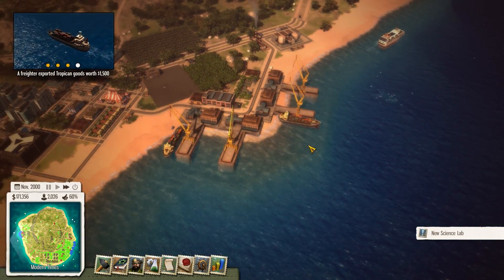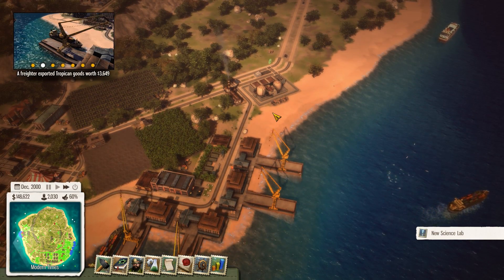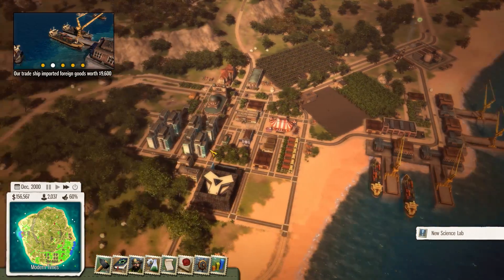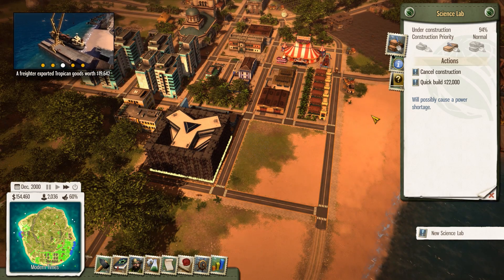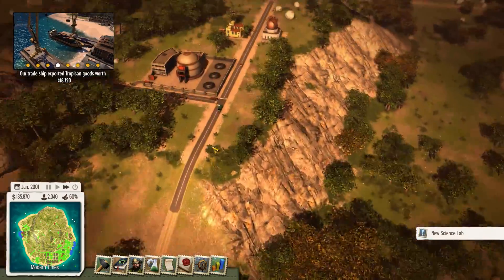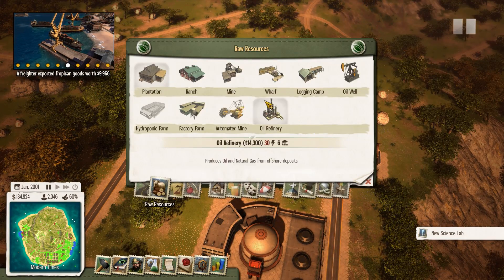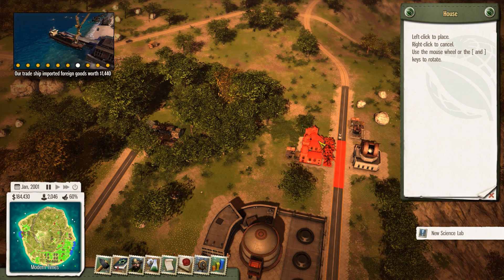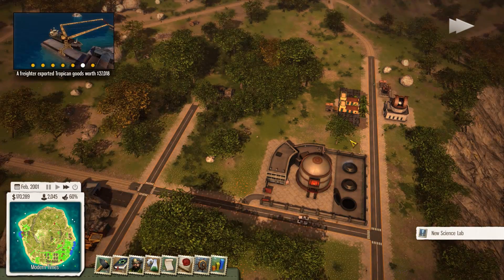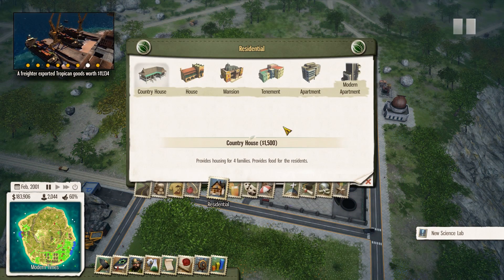We can also start putting more ship docks and export more things. We're going to need more teamsters offices — that's been pointed out in the comments as well, it's crippling my economy. Let's get some more houses too — these are full, let's get another couple over here. Right next to the nuclear silos, of course, because that makes sense.